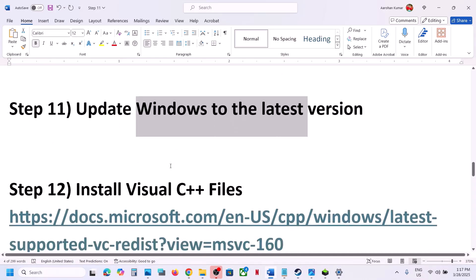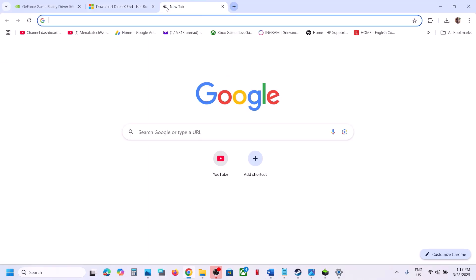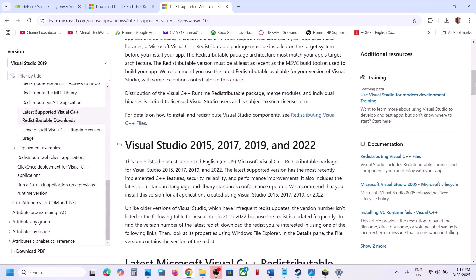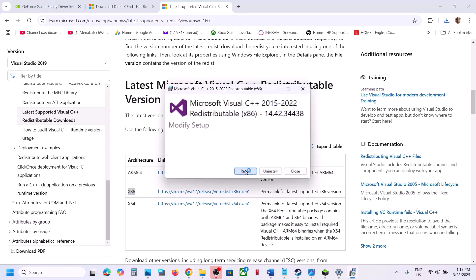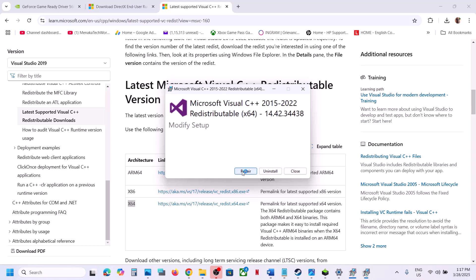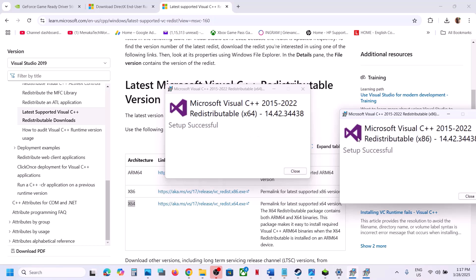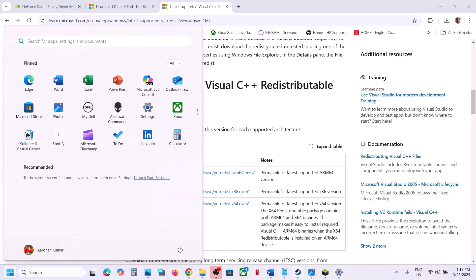The next step is to install the Visual C++ files. The link is provided in the video description — open it in a browser to go to the Microsoft website. Install both the x86 and x64 Visual Studio redistributable files. Run each exe file; if you see a Repair option, click Repair; if you see Install, click Install. Click Yes to allow. Once both are installed, close the windows, restart your computer, and launch the game.